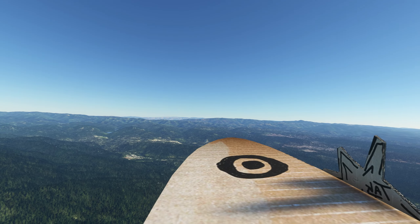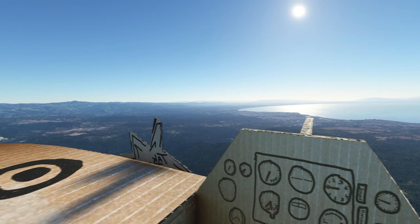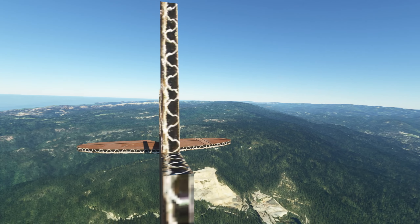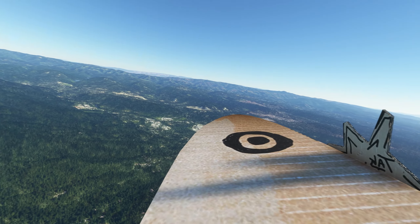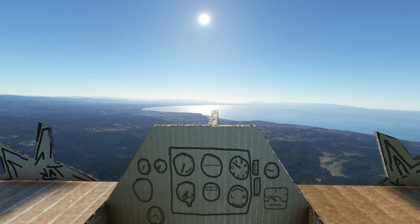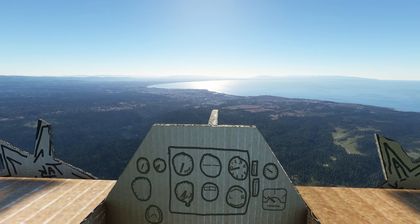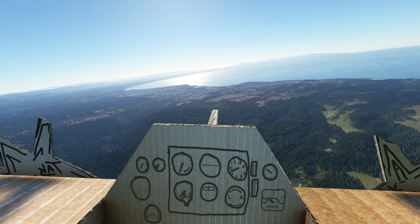Looking around it looks super realistic. You can see the tail, the wing — that's awesome. What a cool little mod. Some of these things are pretty amazing that you can put in Microsoft Flight Simulator. They've got pretty much every Star Wars thing and then random stuff like this.